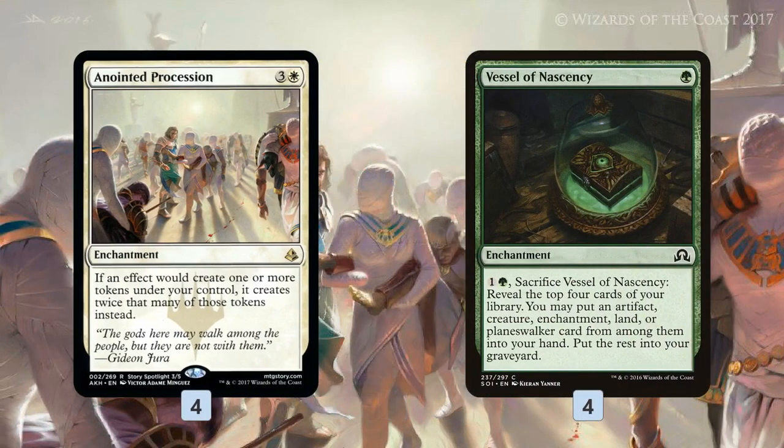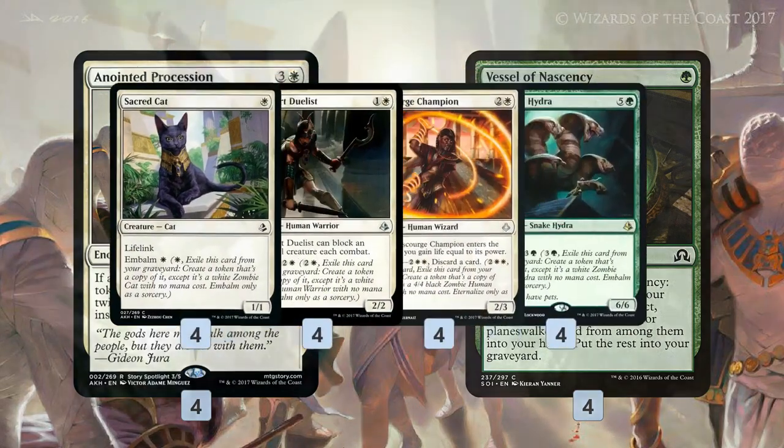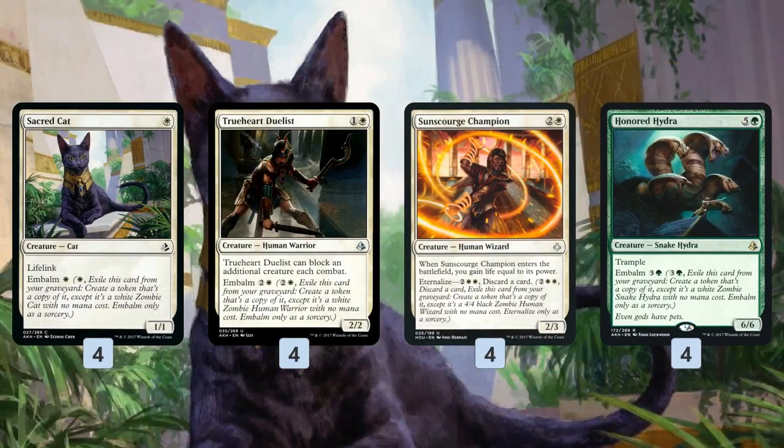To fuel our Anointed Procession, we use Vessel of Nascency to help get cards in the graveyard. It digs through our deck to find our Anointed Procession — we can grab an enchantment with it — and it also gets cards into our graveyard. What we're trying to get in our graveyard are Embalm creatures. We're playing all of the cheapest, most efficient Embalm creatures possible. And remember, if we have Anointed Procession out, every time we Embalm, we're getting two tokens instead of one.